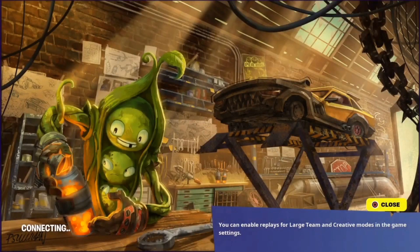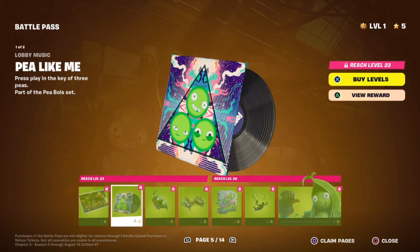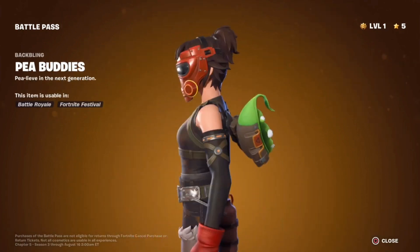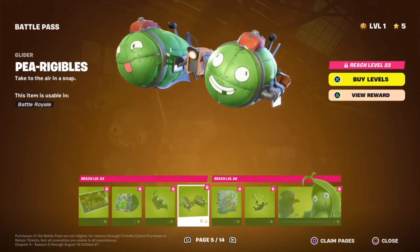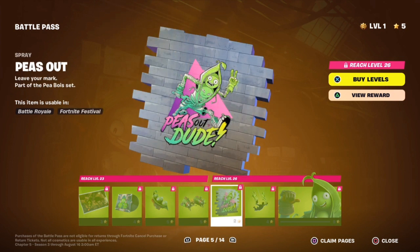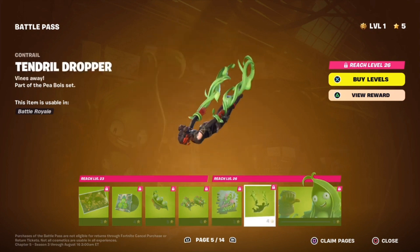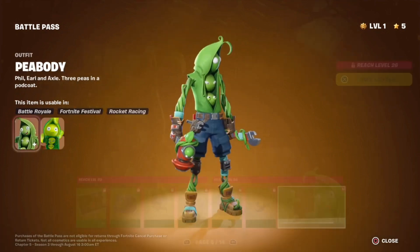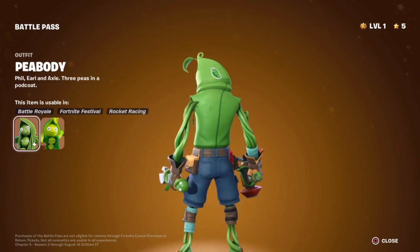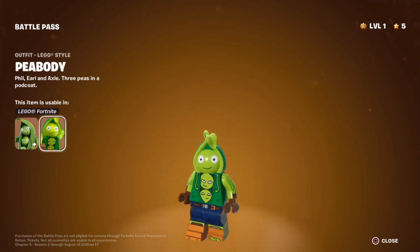We got Peabody. I'm not really a big fan of this skin, but I'm sure some of you are. Got the Pea Like Me music pack, which most likely comes with a lobby track. The Peabody's Back Bling. The Pea's Out Glider — this looks pretty cool, I don't see myself using it, but it's alright. We got the Pea's Out Spray. The Tendril Dropper contrail — pretty cool. We got the Peabody skin. He's got some... looks like he's some sort of mechanic as well, like the Mechanist. Again, works well for this season, but I don't see myself using this guy. He's like that meme skin of the Battle Pass. Here we got his Lego style — look at that big ol' head.